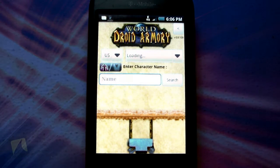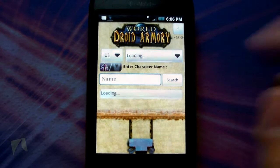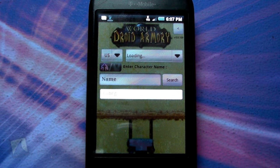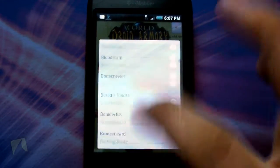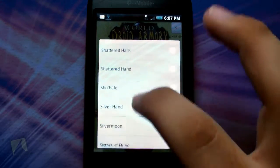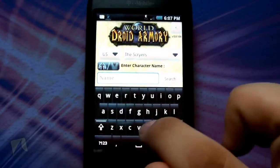Here is the WoW Droid Armory. The first screen you see, you just search for what you want. You can pick between all of the different servers. You're probably going to have to bear with me — I don't have very good signal down here. Way down here, there's so many servers. Here is the Scryers, and my character name.